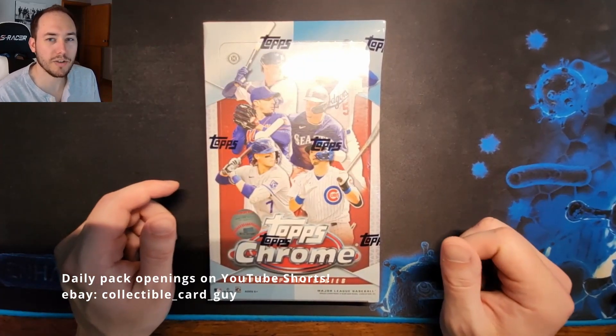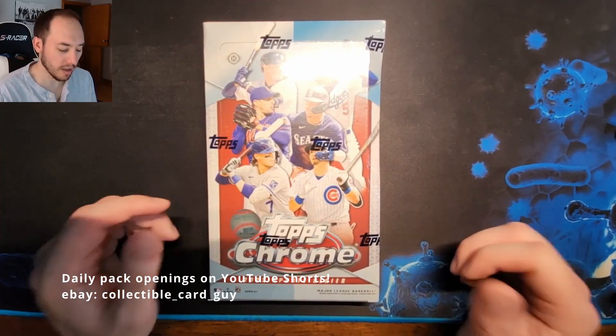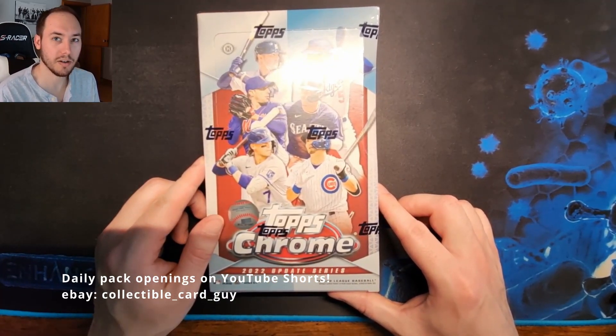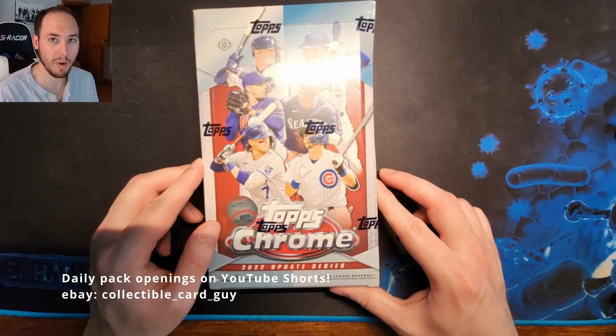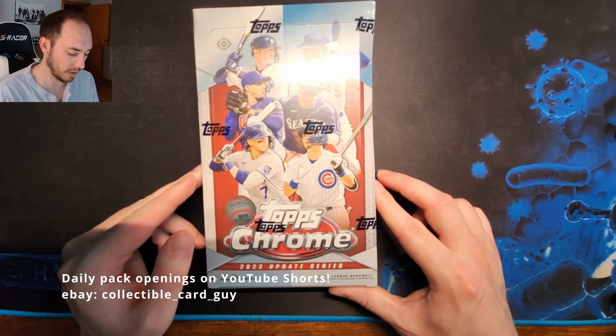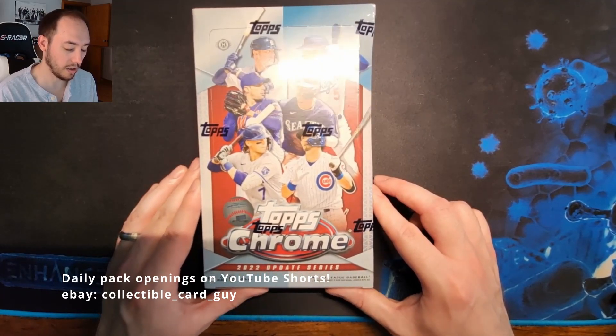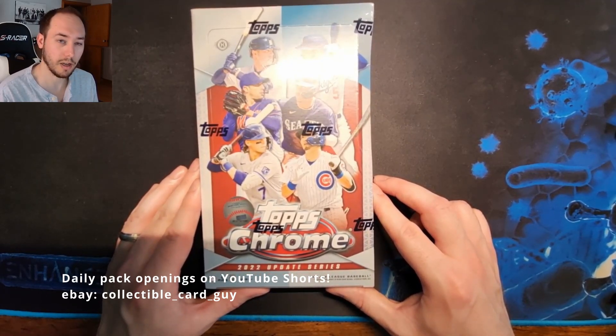Welcome back to the Collectible Card Guide channel where we open a pack of cards every day. Today we're going to open another Topps Chrome 2022 Update Series. This will actually be our third hobby box of the year. So hopefully we'll get some good refractors. Looking for probably another Julio Rodriguez. Let's get opening and get ripping.